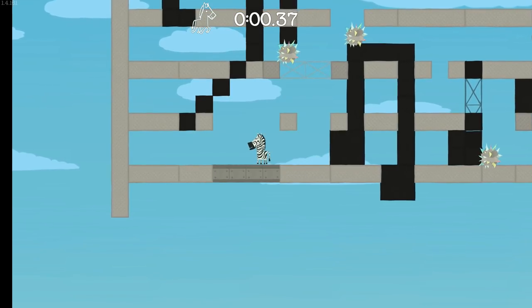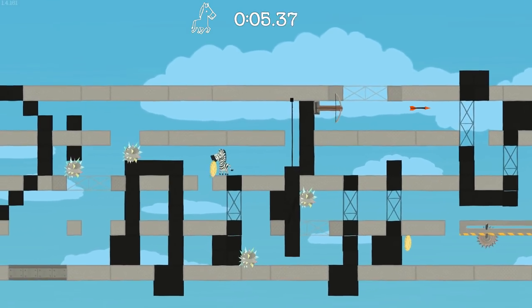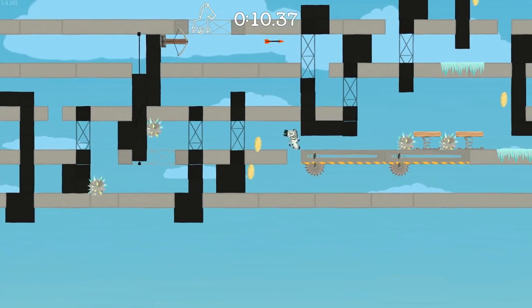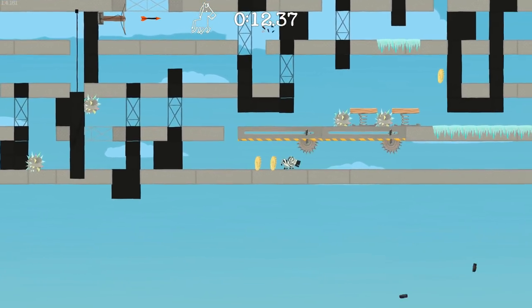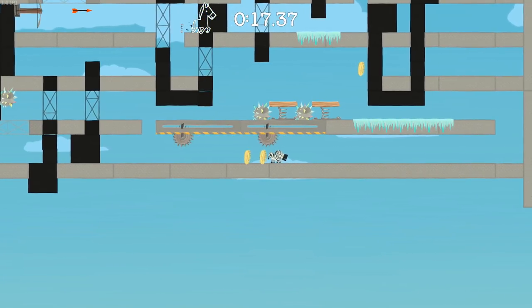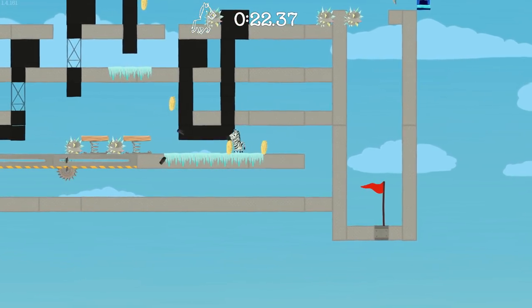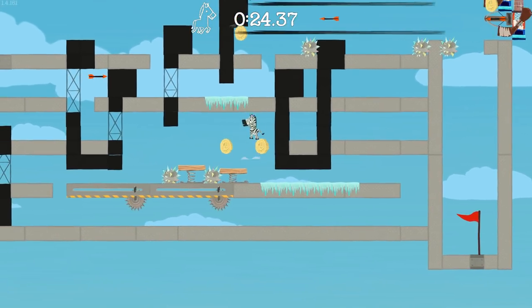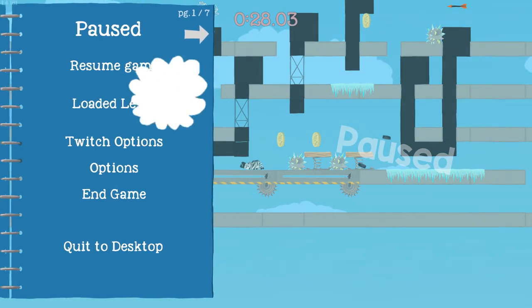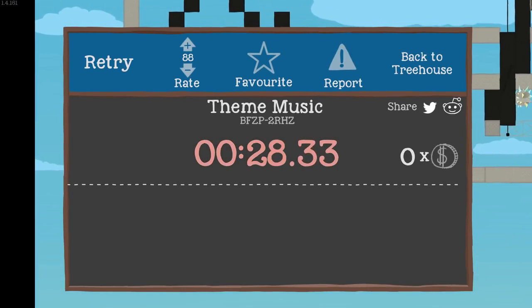I'll probably have time for one more level — I'm actually getting really hungry, I want to go have a snack. Duck under that and wait for this other razor blade. These things are super menacing. Everything else in this game is sharp and spiky but still colorful, and that's a bit of contrast to these giant evil razor blades. Okay, let's move on to another level — maybe another time I'll be able to conquer this one. Back to the treehouse.